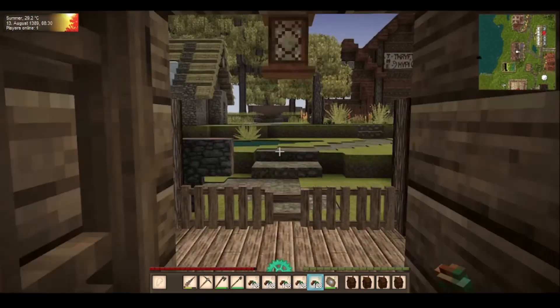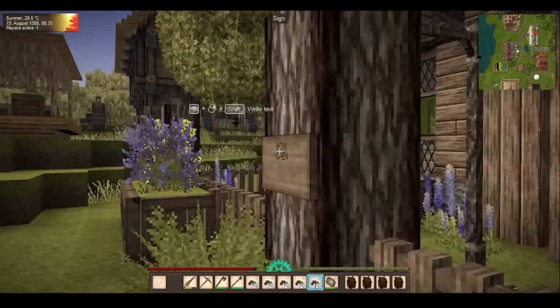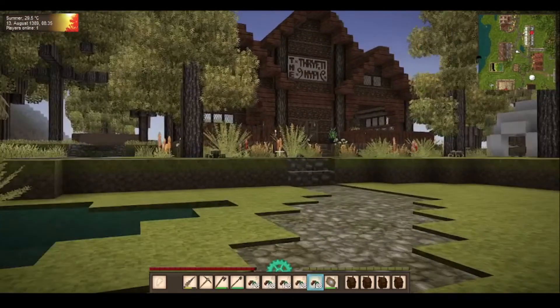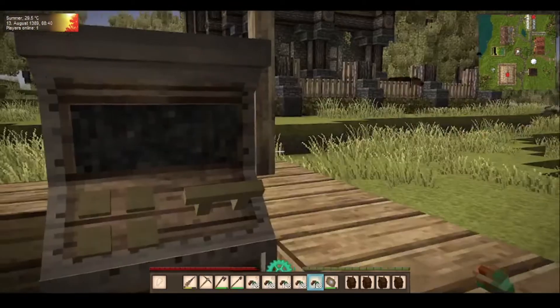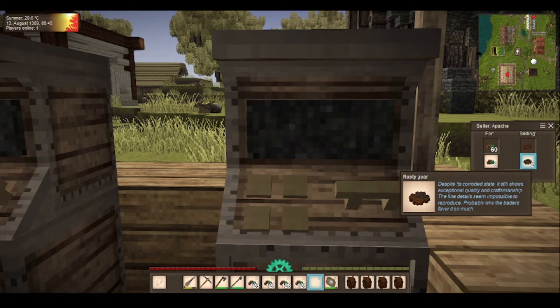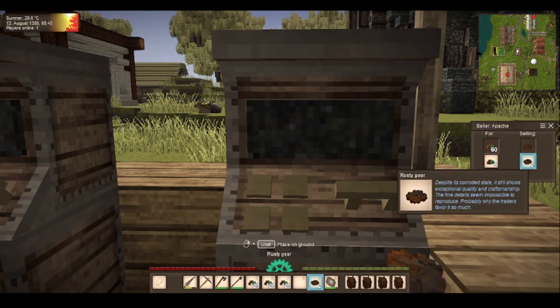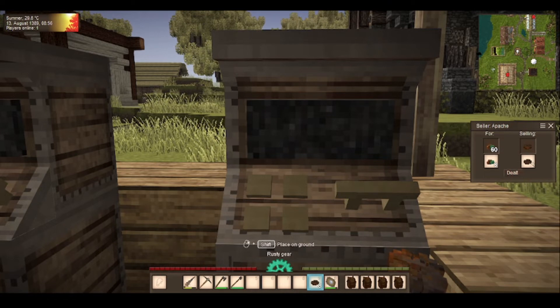First thing I want to do is sell copper at Apache's trade mat. Which one does copper? That one does copper. Oh lovely - I don't know how many will go inside here. I'm going to be clearing them out. I'll be buying some stuff from your shop in a second anyway because I want to get some more vases.